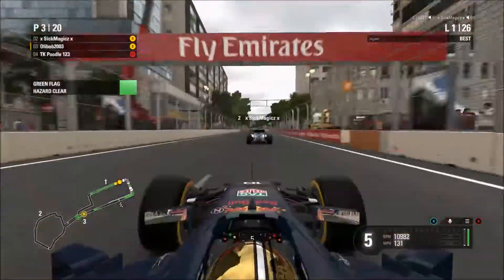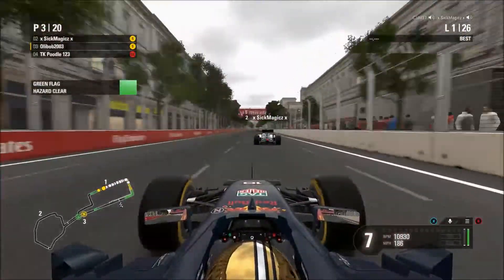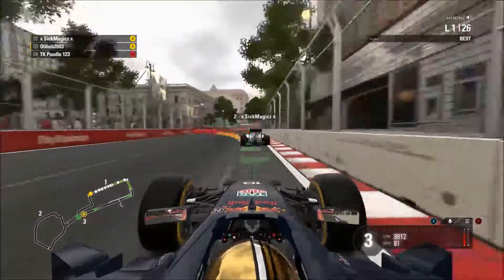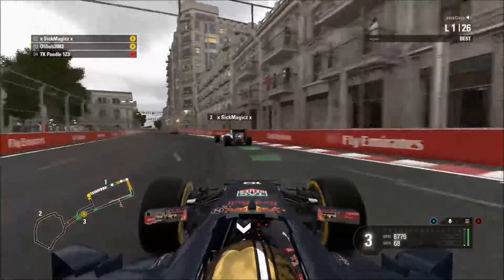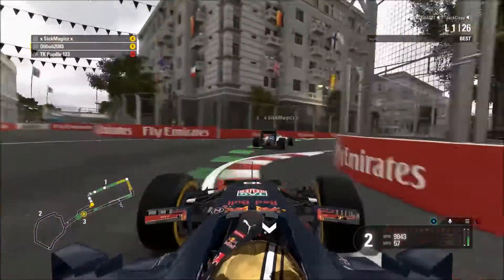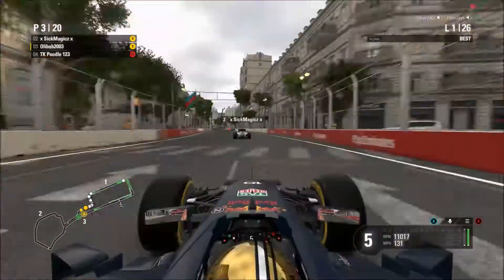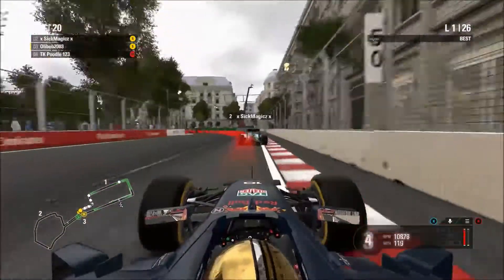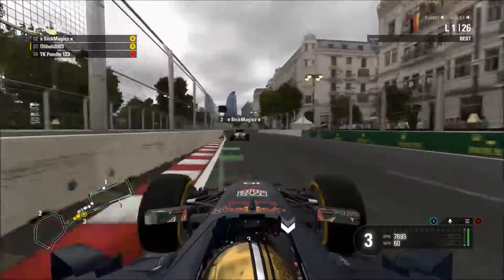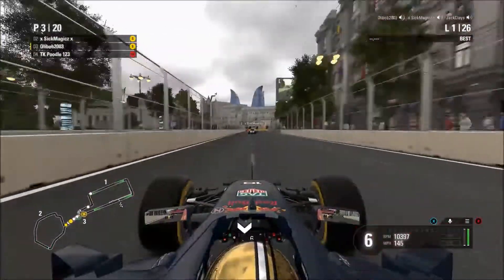We're just going to settle into this race now. Third place is a very good position — this will be great for the Constructors Championship, and we've got Magix in front of us still. He's quite quick around this circuit; going off time trial he's got something like 1:40.6, I think 40 flat, so I'm not too bothered about him. But we miss our braking point going into this corner, sliding — that would have scared Magix a fair bit.